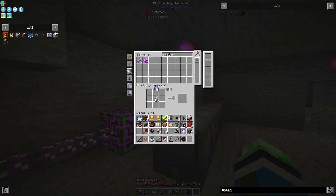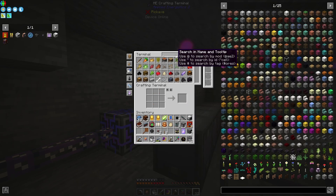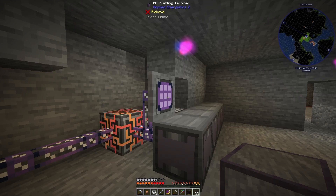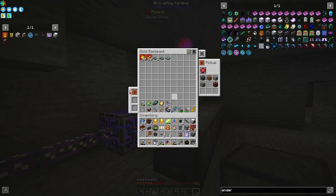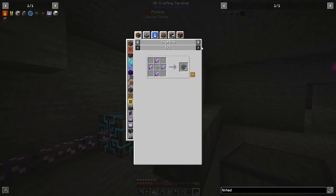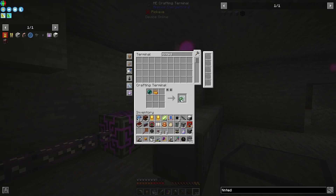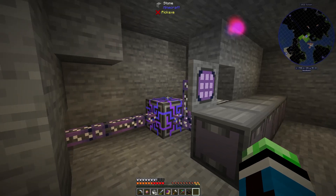Let's make some Tinted Glass — now I have a bunch of Amethyst. And now we just need to make this Ethereal. Where are my eyes of Ender? Didn't I make those already? Maybe I didn't. I don't think I made these yet — which is fine. And we have some Tinted Ethereal Glass.